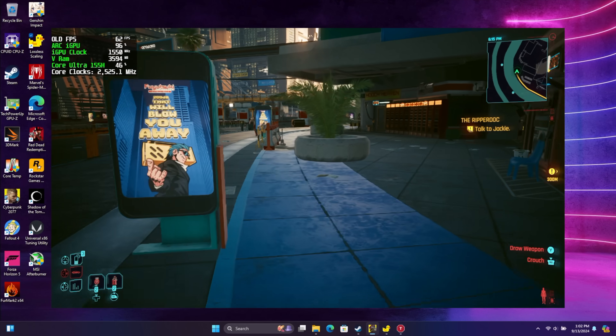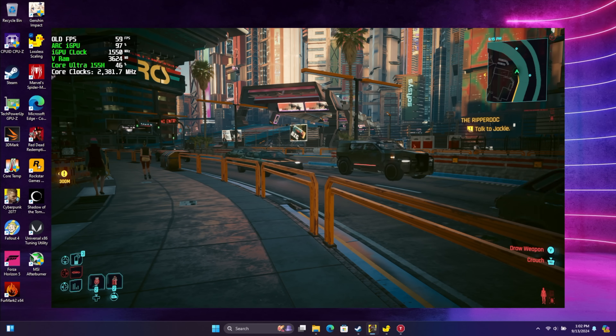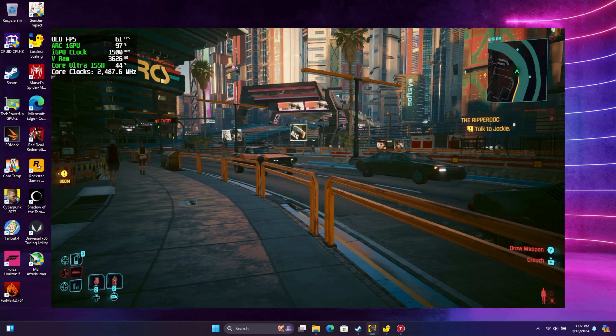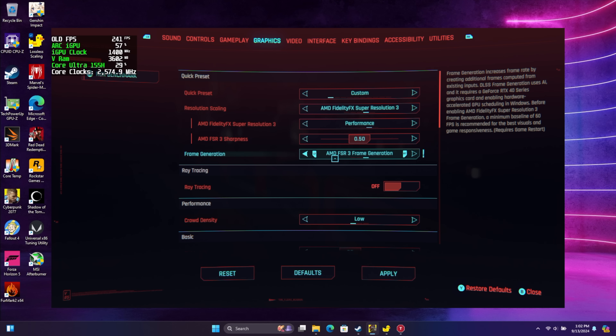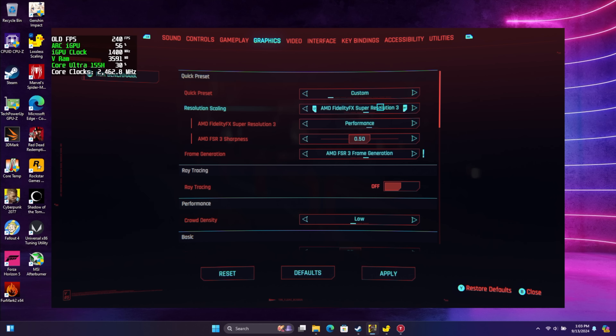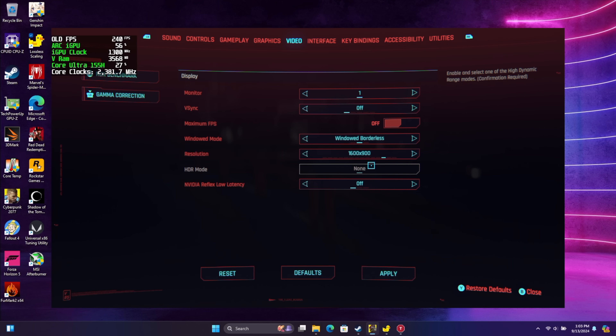I want to show you what lossless scaling can do for Cyberpunk 2077. A few hours before I started recording this, CD Projekt Red actually updated the game with AMD FSR frame generation — I have yet to test it but I'm sure it'll work out pretty decent. What I like using is Intel's XeSS — XE Super Sampling — with this game on these Core Ultra chips because I do think it looks better. We're at balanced, all low settings, and we're at 900p.